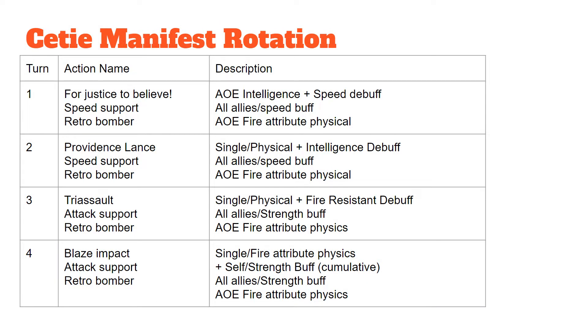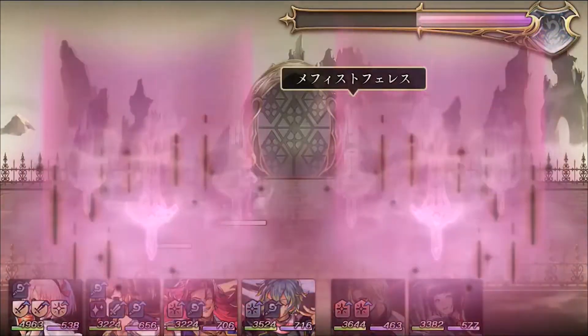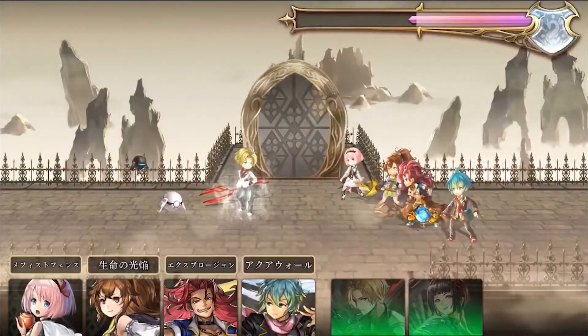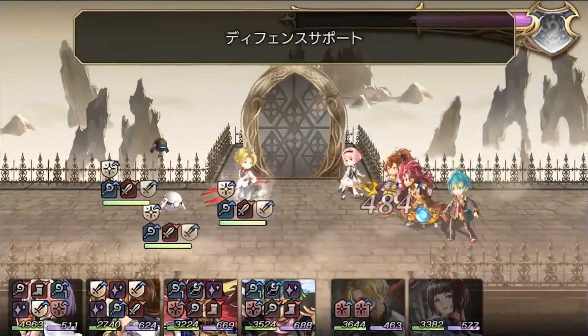Next, let's go over the manifest fight rotation. He has four moves with a support bot and a bomber bot. The support bot will keep doing an AoE speed buff on all allies, and the retro bomber bot will keep doing an AoE fire physical attack on all of your team. The only difference comes down to Seti's attack patterns.